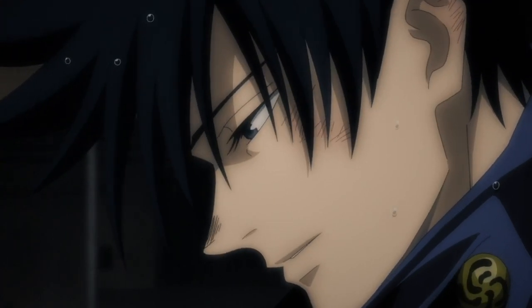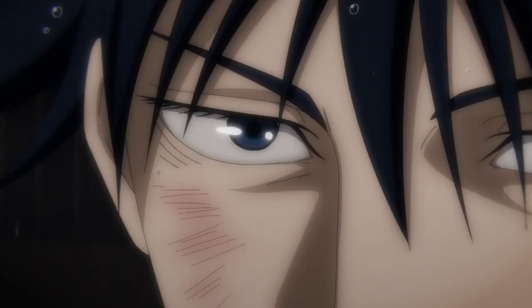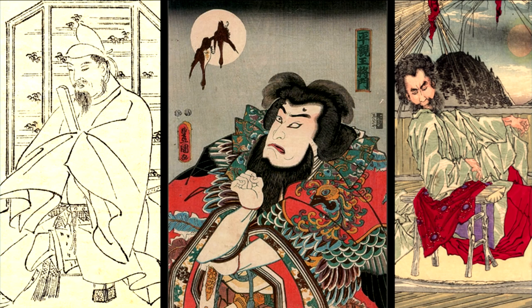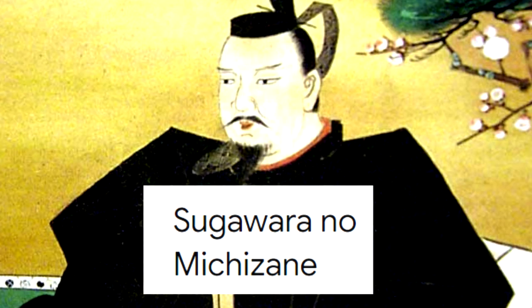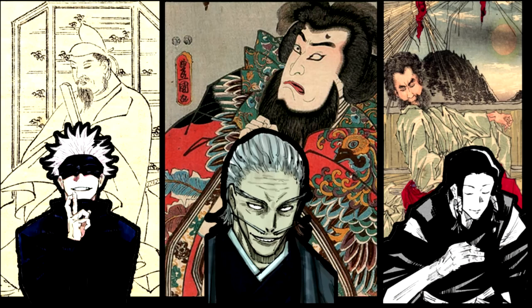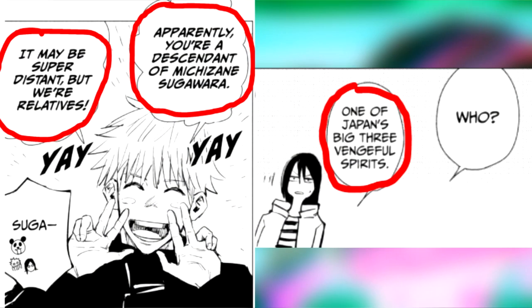If you're a bit confused, don't worry — the Jujutsu Kaisen story is not meant to be easy, so I'll add some context to Cats' theory. It was said in the Heian era that three great vengeful cursed spirits were born. Sorry for the mispronunciation, but their names were Taira no Masakado, Fujiwara no Hidesato, and Sugawara no Michizane. The three great vengeful cursed spirits originate from the three big families: the Zenin family, the Gojo family, and the Kamo family — they all descended from the three great vengeful cursed spirits. We already learn in the manga that Sugawara no Michizane is the ancestor of Gojo and Yuta Okkotsu.